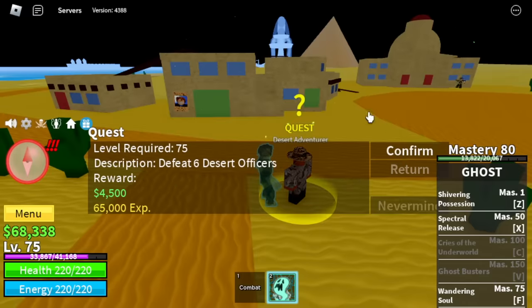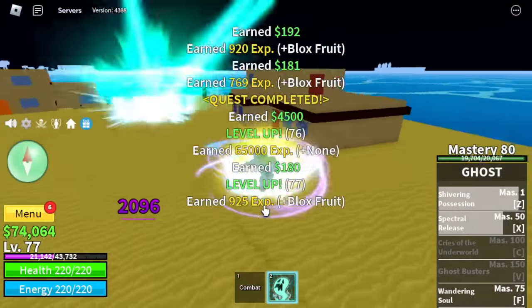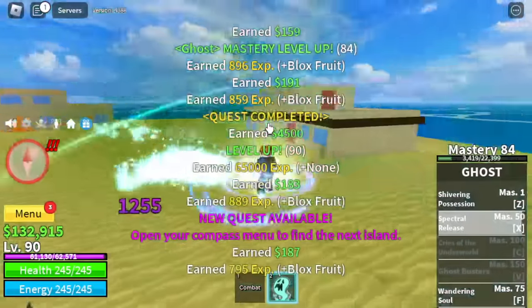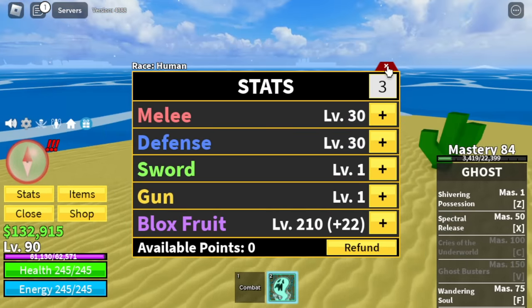We are moving to our next target and that is the Desert Officers, located at the other side of this island. Same strategy. Good thing there is minimal to no knockback when using the skill, which makes it better for grinding. You don't need to lure again. Level 90, we're leaving this area. Here are the stats: Mil Defense 30 and Blox Fruits 210.